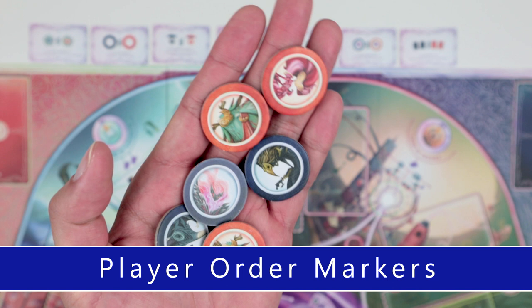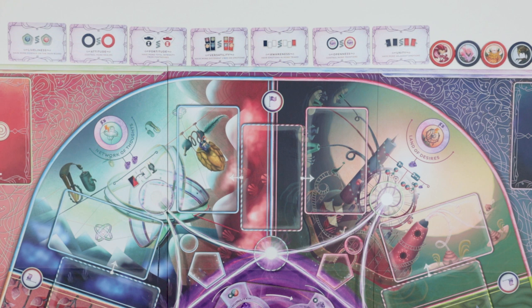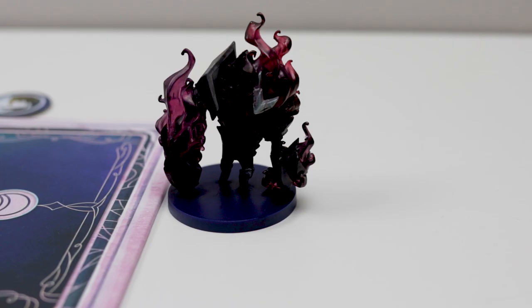These are player order markers. Go ahead and randomly decide who's going to go first — you just have to make sure that you alternate each team going. So if Bliss goes first, then make sure Gloom goes second, and then the other team member on Bliss goes third, and then we finish off with the other team member of Gloom going last.